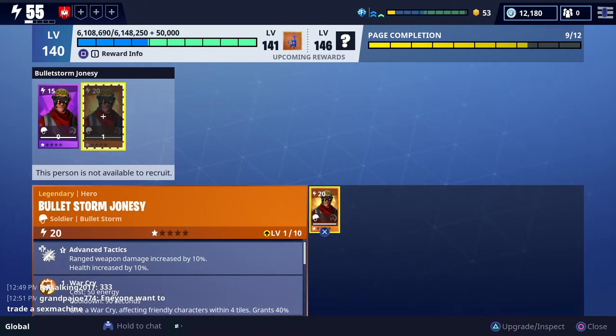This will put us at level 141 in the collection book, which means we get another Jackpot Llama. The last time we saw the Jackpot Llama was back at level 112, and with that we got seven epic items and four legendaries. So let's see what we can get this time.